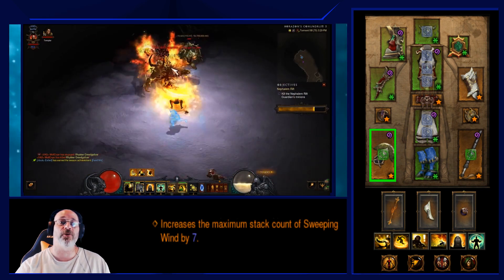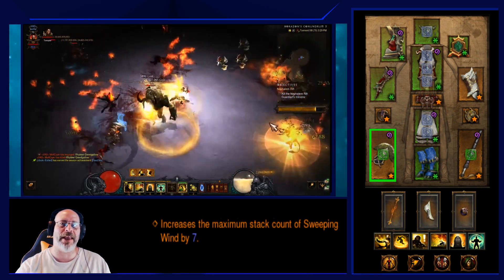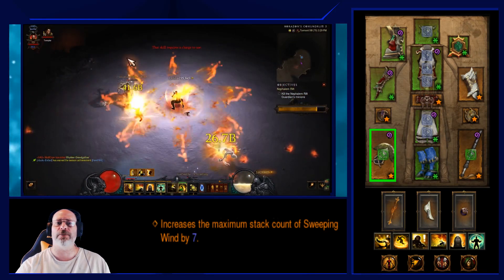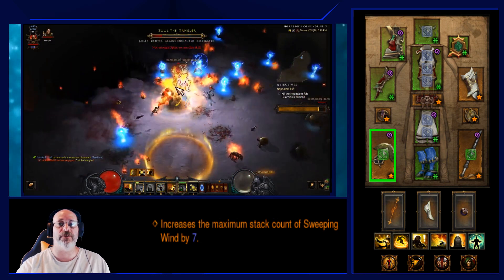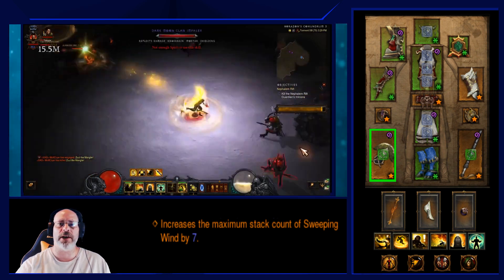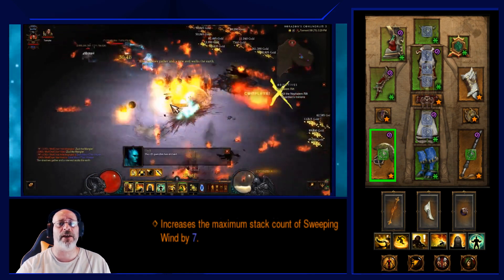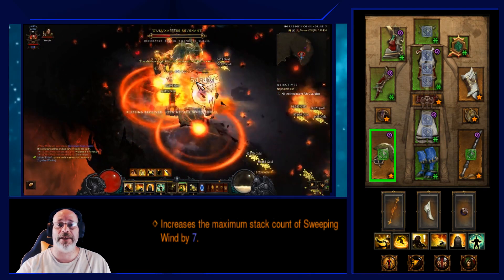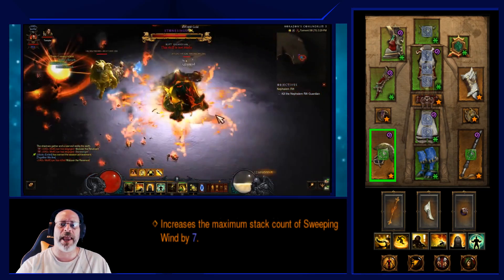For your first weapon, run Vengeful Wind — specifically one that gives you 7 stacks of Sweeping Wind, which gets you to 10 total stacks and that 10,000% damage increase for Wave of Light. You'll pretty much slaughter everything from T13 down. Don't jump into T13 unless you're confident you can handle it, especially on hardcore — but with an ancient Vengeful Wind, this build handles T13 well.